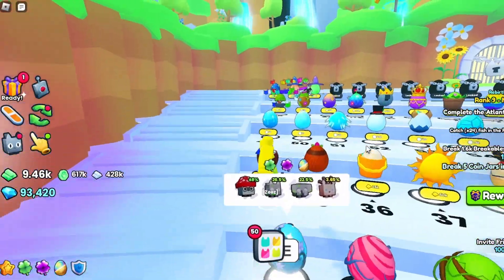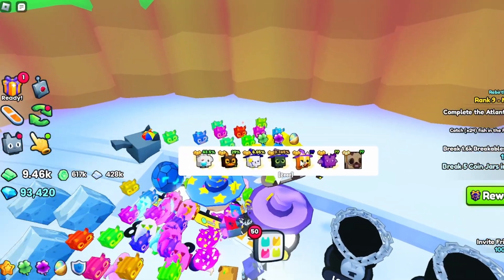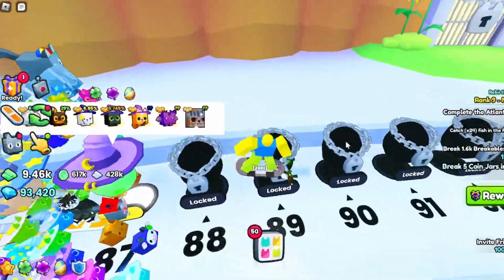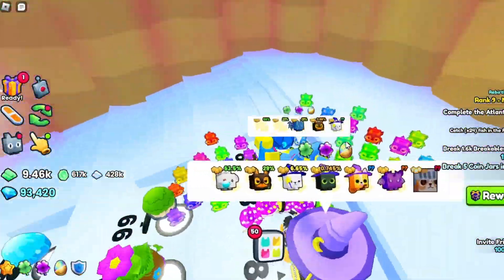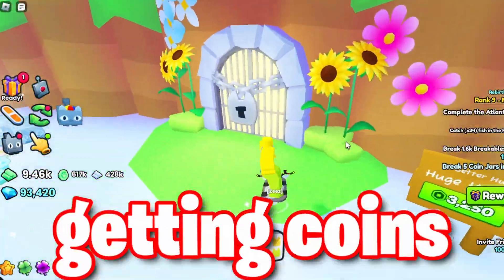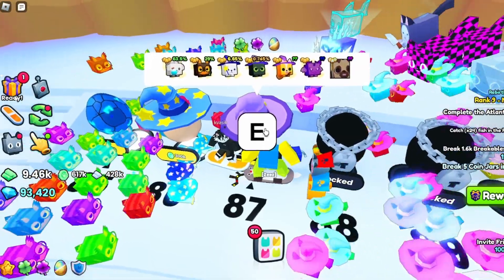So the first method, and probably one of the most common ones, is actually to make profit off of this egg right here. Basically what you're going to do is hatch this and grind a bunch. My strategy for it is I would AFK overnight getting coins, then during the day when I'm gone, I would leave my AFK on hatching.